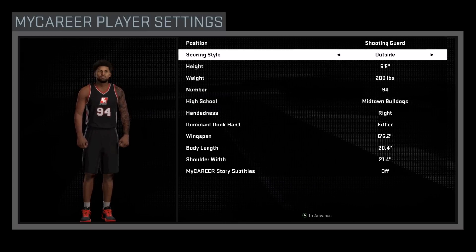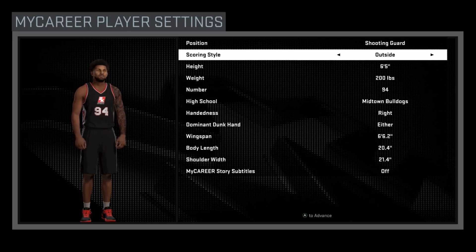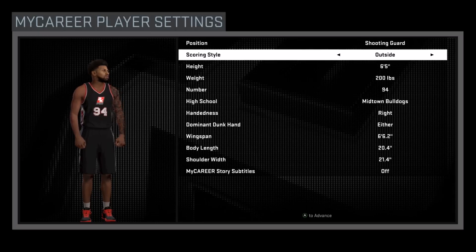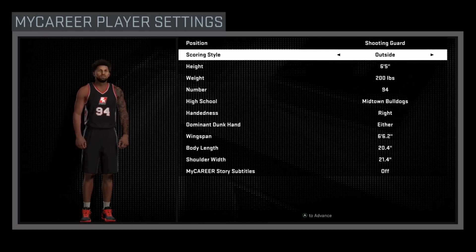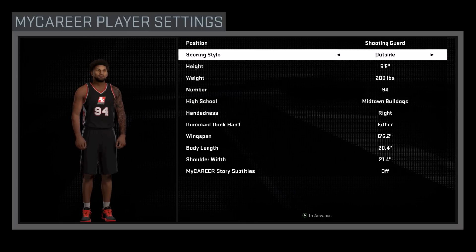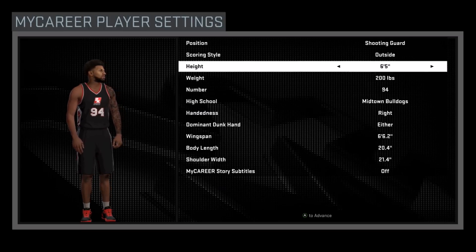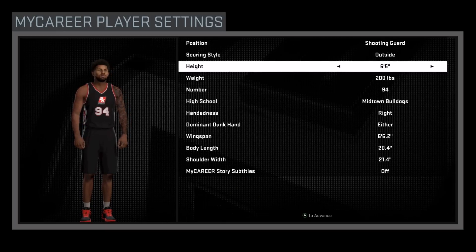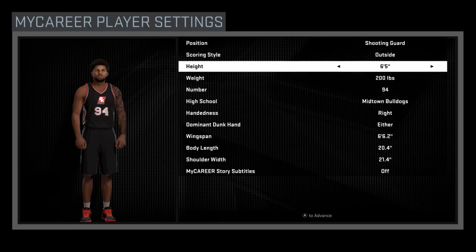Our outside scoring style is going to be key with this setup so you're able to hit those long mid-ranges along with three-pointers quite easily. With this setup you're still going to be alright at inside scoring — your inside scoring stats won't be that great but they'll be respectable where you can score dunks and layups on the fast break, drive to the basket every once in a while, and make the shot most of the time. But you want to be able to shoot the outside shot; you have to, and if you don't focus on outside, it's not going to be as easy.